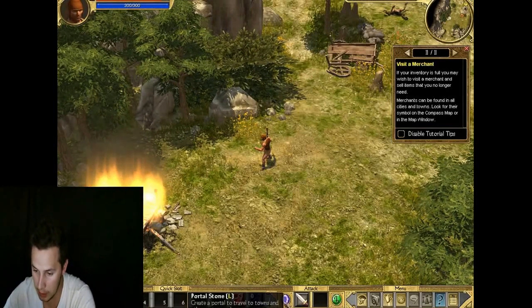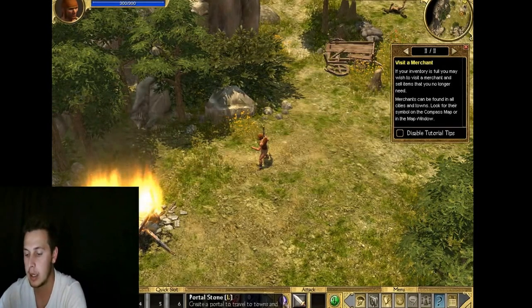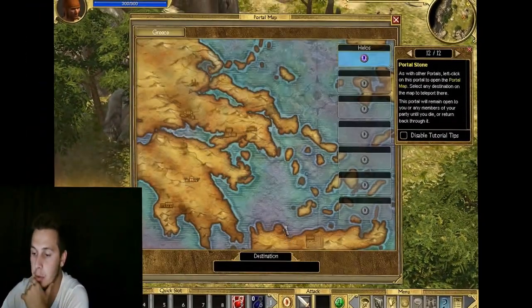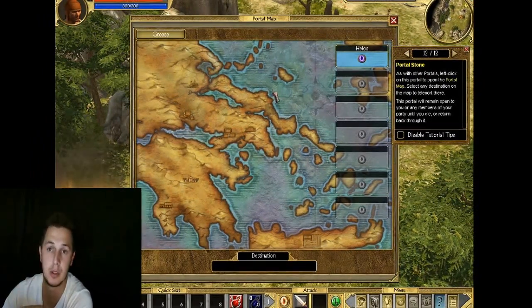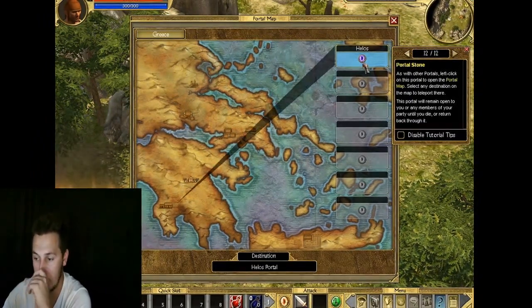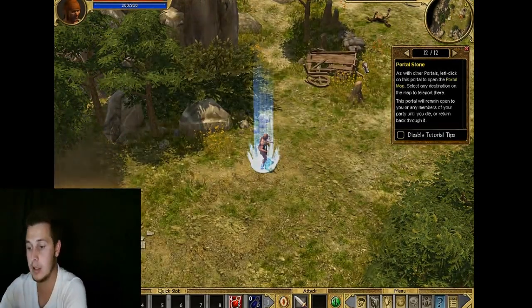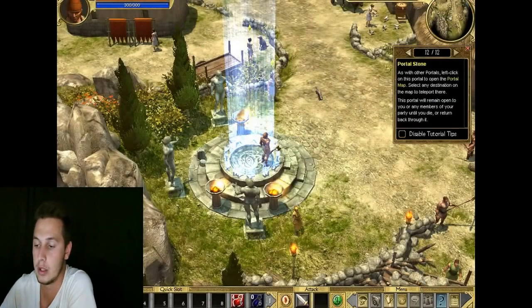You'll get a small portal stone at the bottom of your screen. Quick key L - you just throw a portal down, click on the portal. If you've got another portal in one of the towns close by, you'll find them on the right hand side of your portal map. Click on it and you'll teleport from where your portal is to the town's portal.